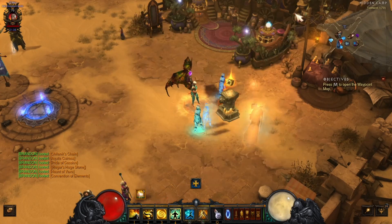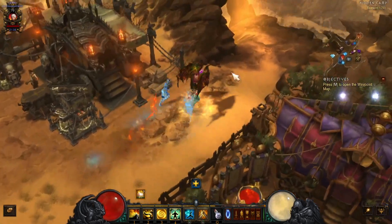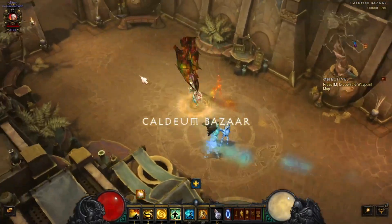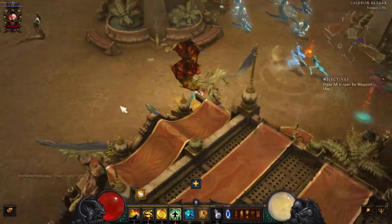Let me show you the location of the dungeon. You've got to be on Act 2. In town, walk over to the Caldean Bazaar, go in there, and walk all the way back. On the map it will be right here in the corner.